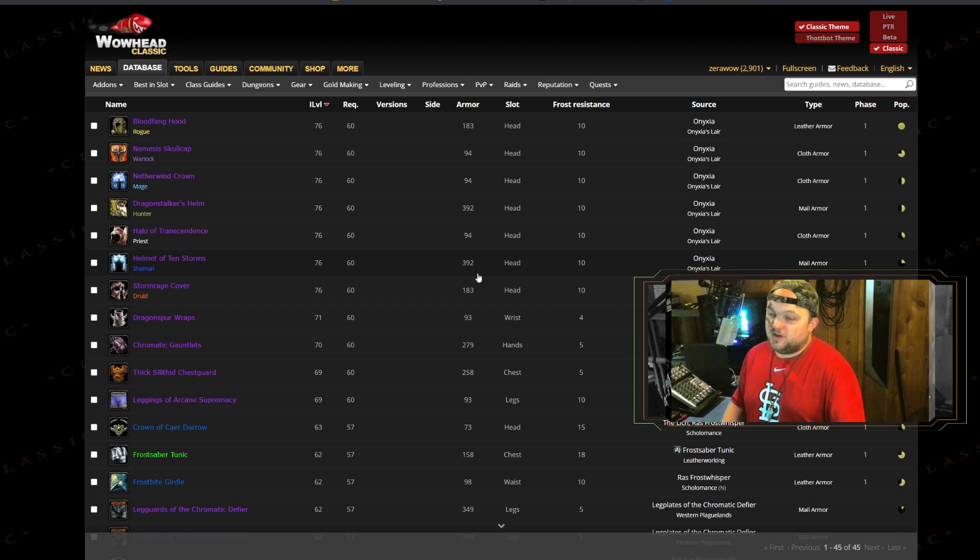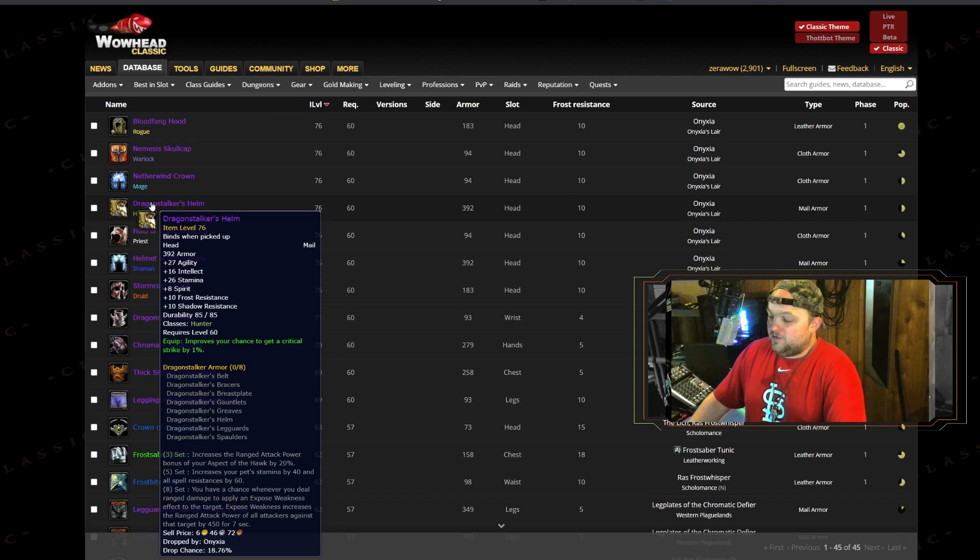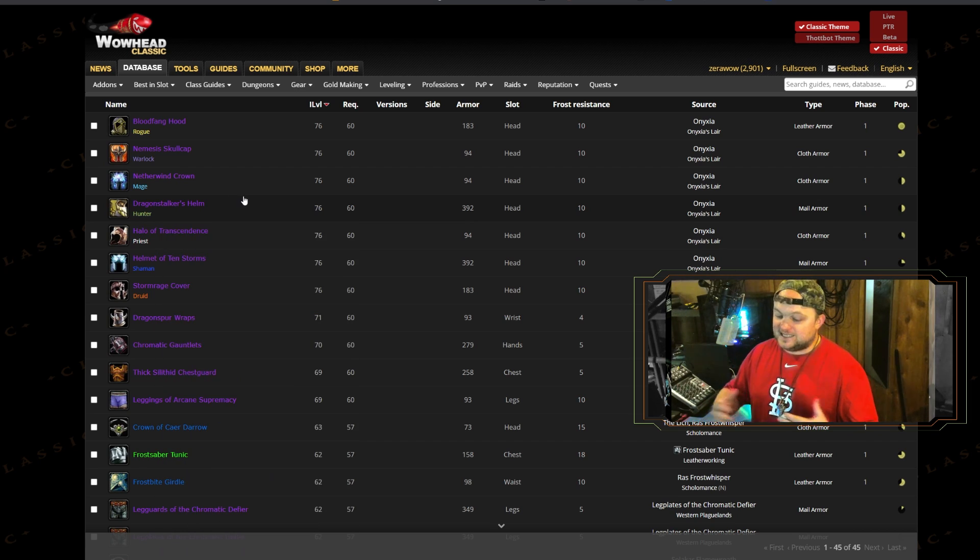There might be a couple of other knickknacks — for example, there's a frost resistance helm you can get from the boss in Dirmaest while doing jump runs. Feel free to do that, that's probably what I'll end up doing, but we don't really need it. If you want the extra frost resistance go for it, but most hunters, including myself, will probably just stick with the T2 helmet. For all intents and purposes, this filter knocks out 95% of the frost resistance gear readily available to you right now.